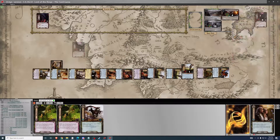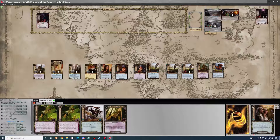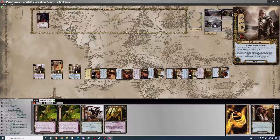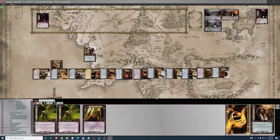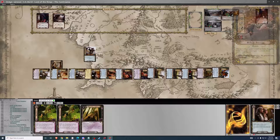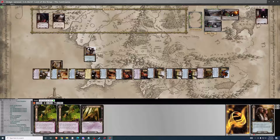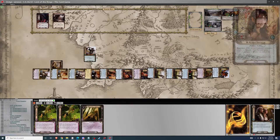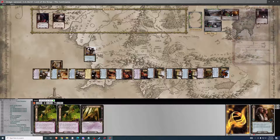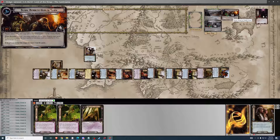We're on to the final turn. Exhaust Faramir and quest everyone else. The encounter deck can't do anything about this — we'll play Astonishing Speed. Location revealed. Counting willpower — thirty-seven total, minus five threat is thirty-two progress. I lost count of how many it had before, but we're way over. Players defeat this stage — they've won the game. Great Goblin's in the victory display. That's a game!